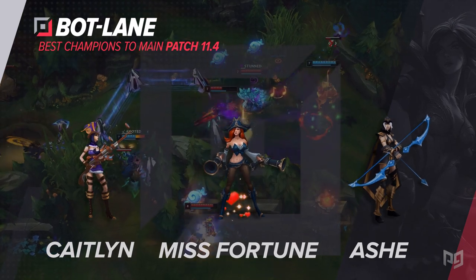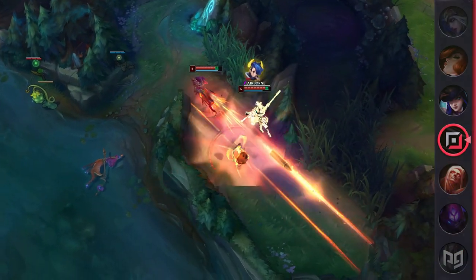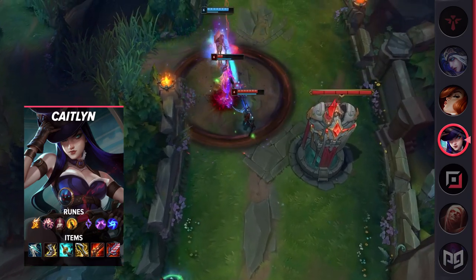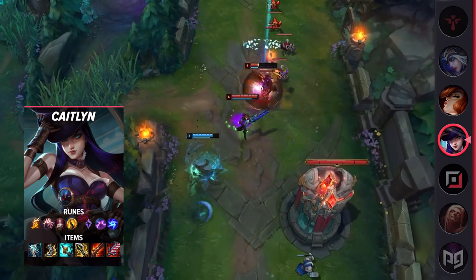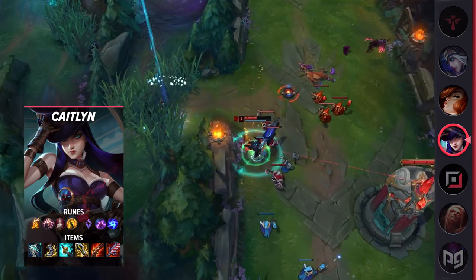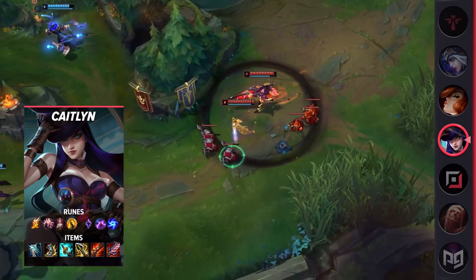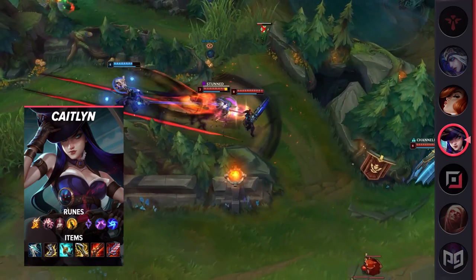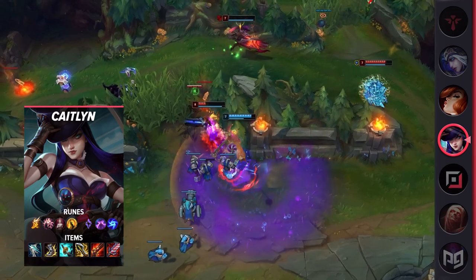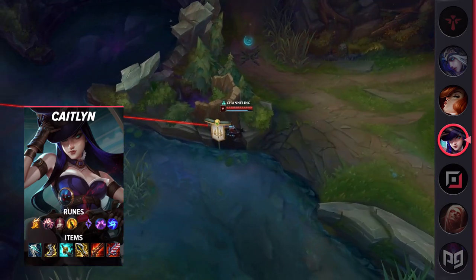Moving down to the bot lane, we'll start with Caitlyn. She's been pretty middle of the pack lately, but the combination of her buffs and lane priority mattering more than ever on 11.4 means she's pretty solid now. One nice thing about Caitlyn is that you can pair her with just about any support — she scales well to teamfights with enchanters, bullies lane hard with mages, and can layer traps onto CC with engage supports. For lane phase, really abuse your incredibly long range by punishing your opponent every time they move up to CS. Use Q to shove the wave while poking. Once you have them under tower, place traps and keep poking with autos — this constant pressure chips away at them, forcing them back to base and opening up free plates. After you take the tower, rotate to other lanes to take those towers too, controlling the pace of the game and establishing vision.